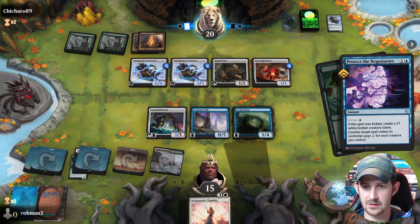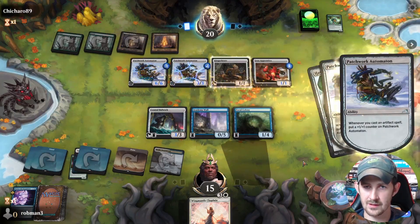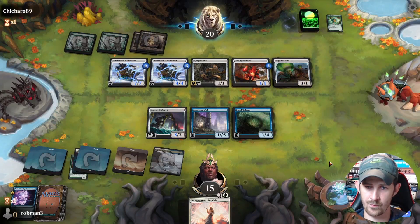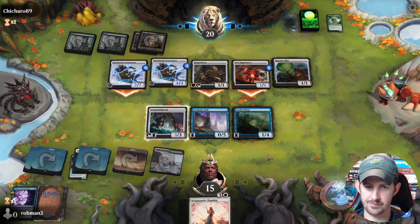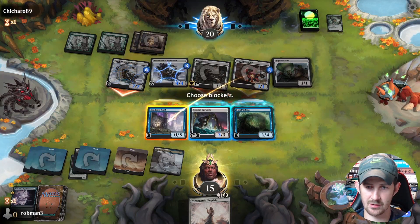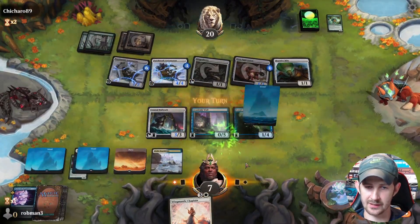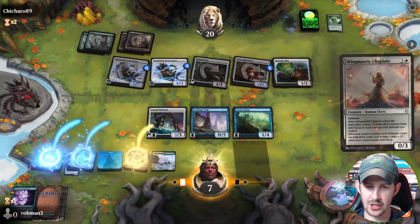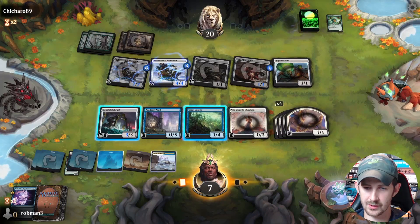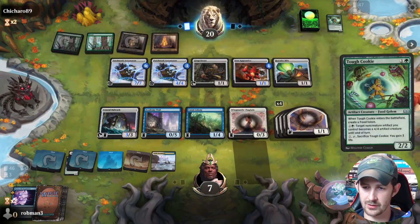We don't have a block on the Automaton. They are out of gas. We just block the Automaton — do we want them to put their counters somewhere? No, we can't block this. We take seven but we can start chump blocking. Here comes the Chaplain! We can start chump blocking or milling them out, milling at four cards a turn.